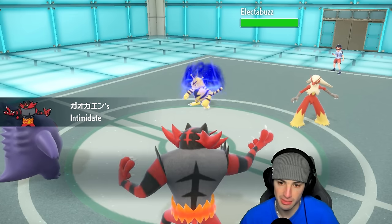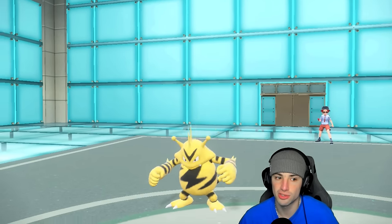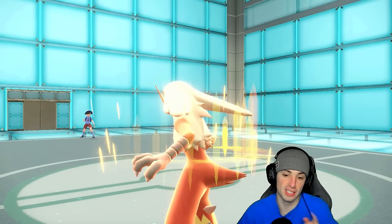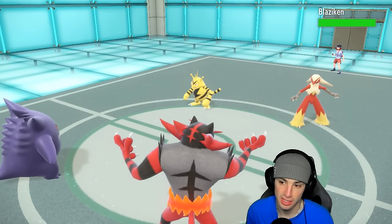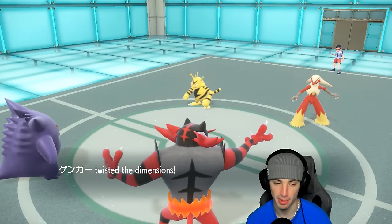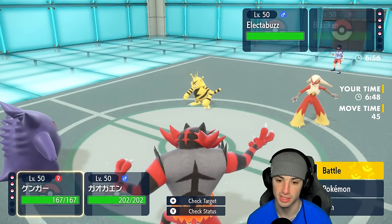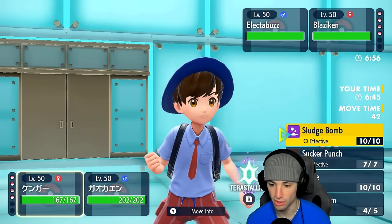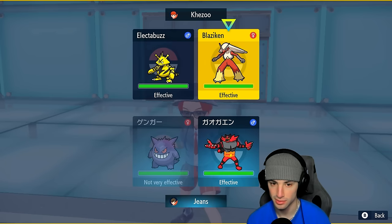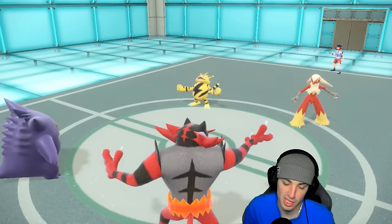Clear Amulet pops on their side — Intimidate has no value but they go for Follow Me, which means Trick Room is guaranteed. Trick Room goes up — great news. I can see a Protect from Blaziken coming out here. I'm not going to sugarcoat it. I'm going to Terastallize and go for Swords Dance of our own while they protect. Setting up Swords Dance right now.